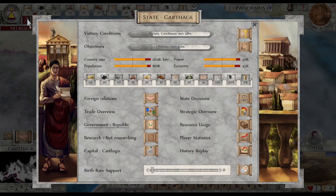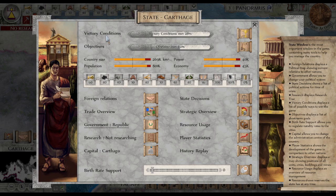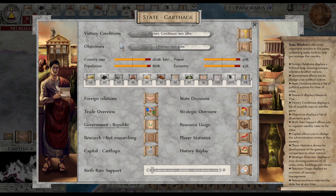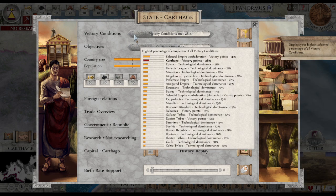It's new for me too. State. Okay. Victory condition. All right, so here you can see who is in the lead. It's not us, but we're up there. We took it on Noob — very easy.